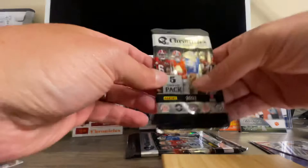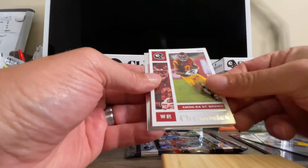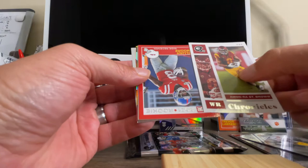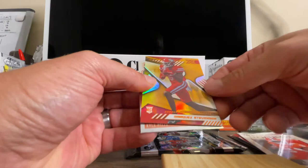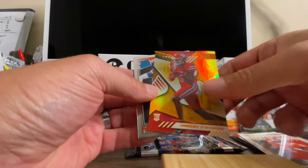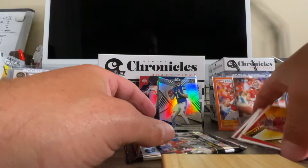We got two packs to go — how many more Macs can we get? We got one of those Raider rookies, the Kyle Pitts one, I really like that. Amon Ra St. Brown. And we have another Elijah Moore. And then we've got a Travis ATN legacy. What is the XR? It is Marquez Stevenson — this is a variation as well. And then the Kyle Pitts rated rookie — that's a cool card. I sleeve up every rated rookie because the optic rated rookies always hold a lot of value.